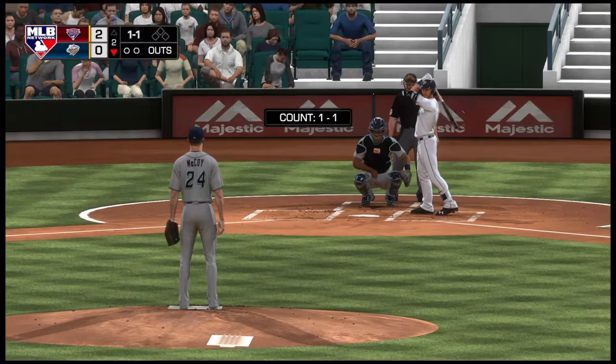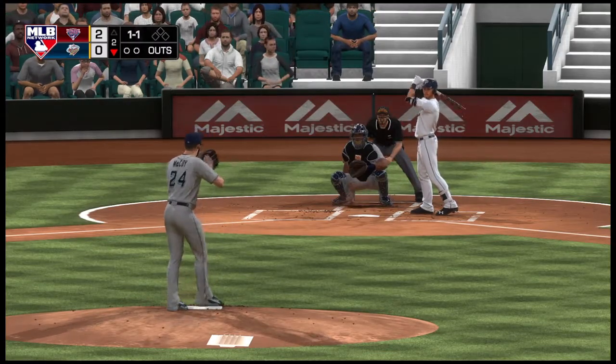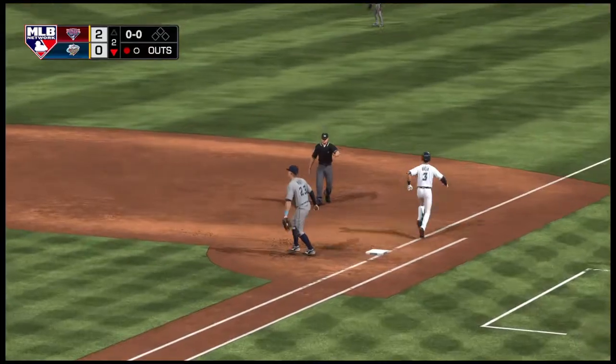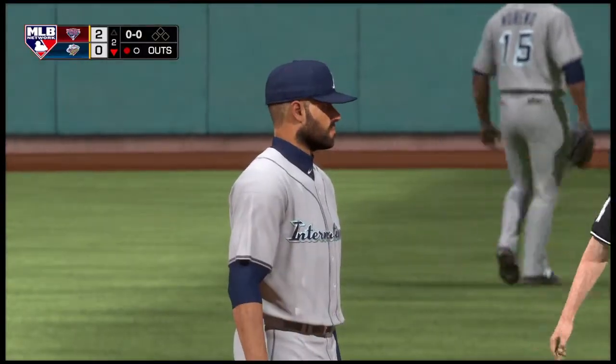We're still in the early stages in this one — they're only down by a couple of runs. But it's really key for this leadoff guy to try to get on and get a big inning started. Bouncer up the middle. Newberry ranges to his left. Throw on to first — and one. Shortstop grounds out to the other one, away.